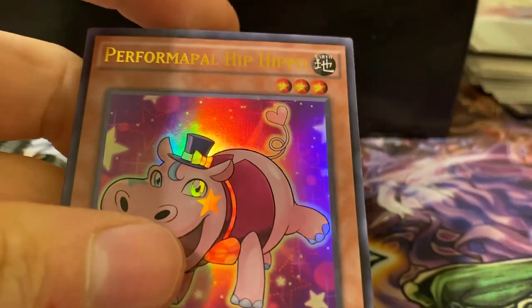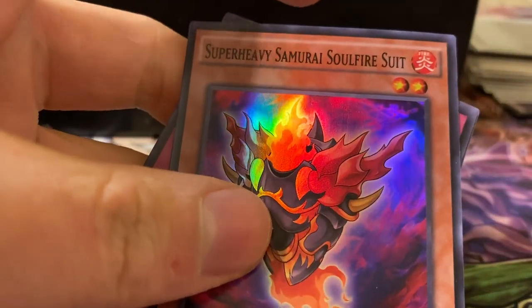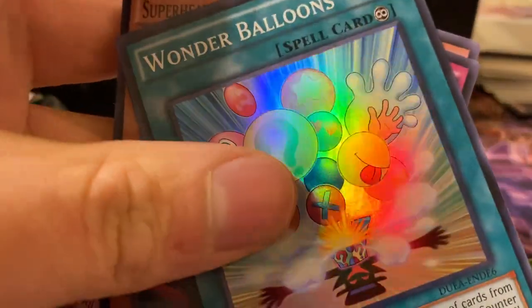In that smaller pack, we got a Hip Hippo, Yang-Zing Unleashed, Super Heavy Samurai Soul Fire Suit, Wonder Balloons, and Death Spot 2.